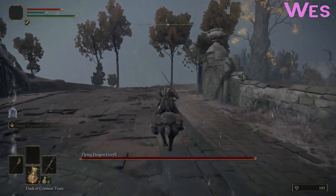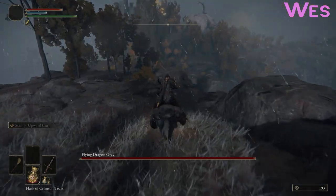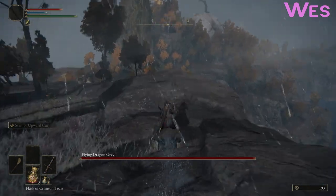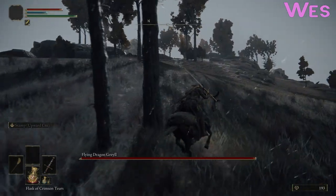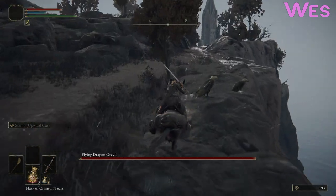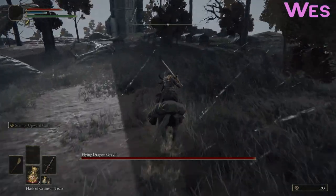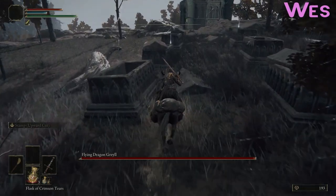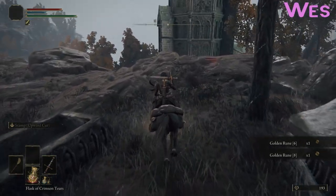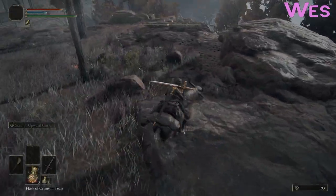Let's grab those 193 runes — never know when they might come in handy. Now it's towards the earth tree, yes? Maybe. Or was there another Site of Grace somewhere near the other side of this bridge? I also forget if that was the case. There's a kind of tower over there, and a tomb. Many tombs. So I guess we'll snag these runes again — six and an eight. That's the rise, isn't it, with the Site of Grace down there.